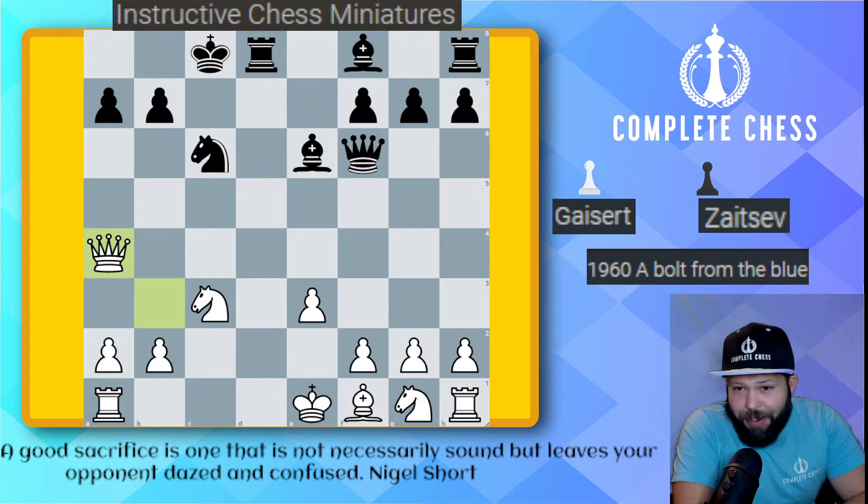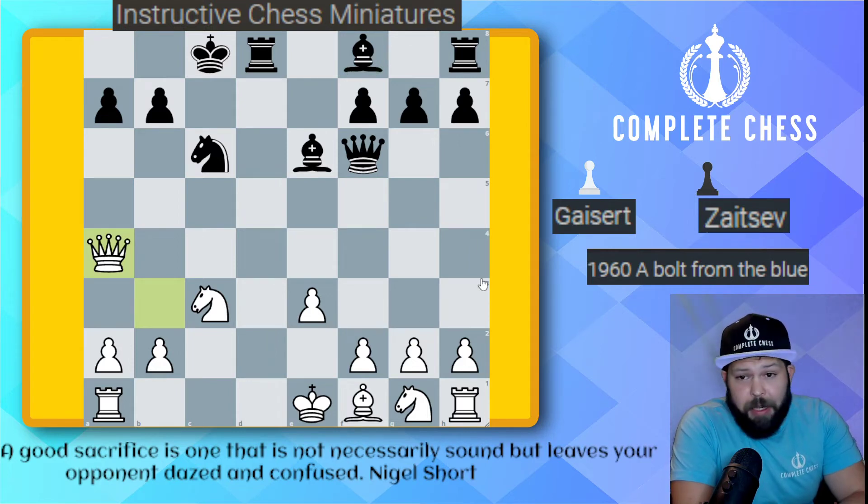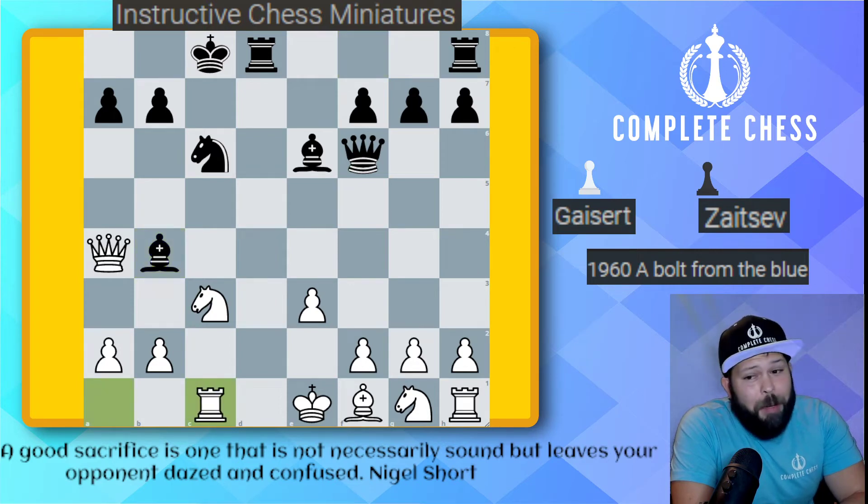Now apparently this was a mistake. Develop with a threat — black to move, what do you play here? Simple chess: we want to move the bishop, and bishop to b4 is threatening bishop takes on c3, and then queen takes, winning the rook. White goes ahead and plays a nice move here — rook to c1 — but apparently this allows a beautiful idea.